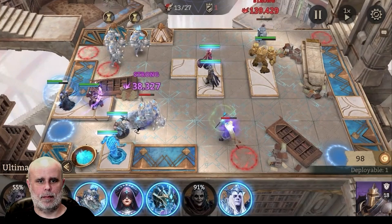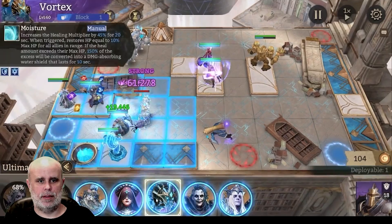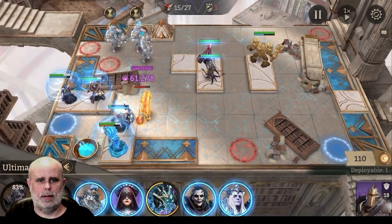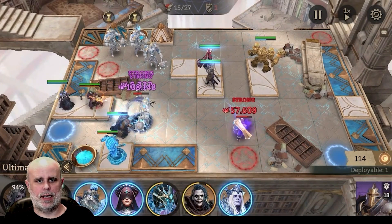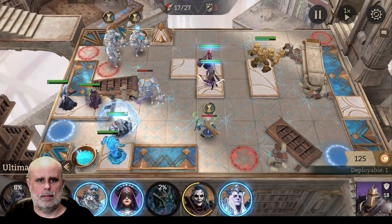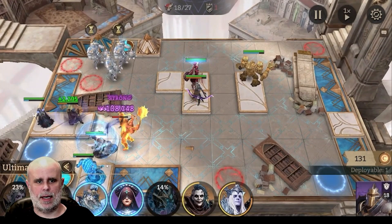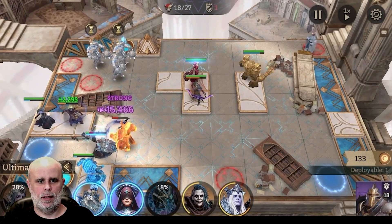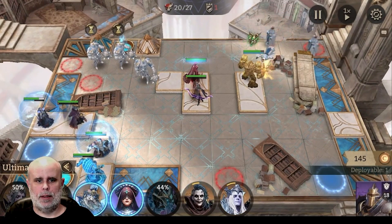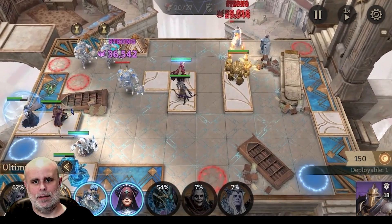More of the same — we got a mage up top, a healer coming in. Alt with Hex to try to get rid of them. 17 out of 27 here. I just want to make sure I knock that guy out as fast as possible. We've got three mages coming. I'm going to ult with Satram — just knock everybody down.